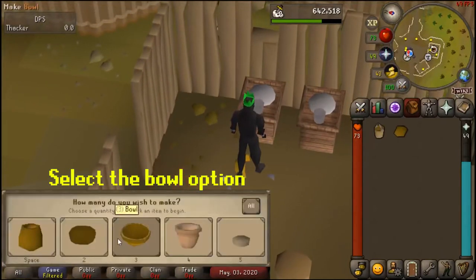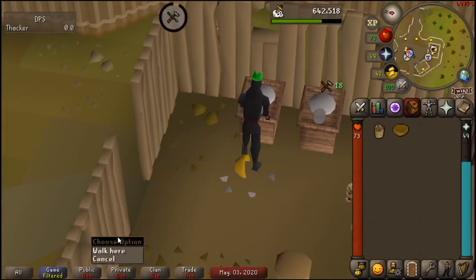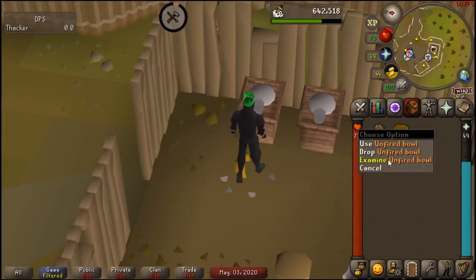Select option three, which is the bowl, and there you go. You've got an unfired bowl in your inventory, ready to use for Dragon Slayer.